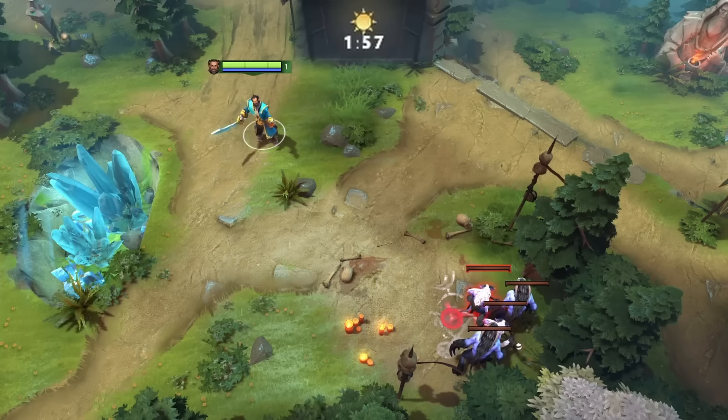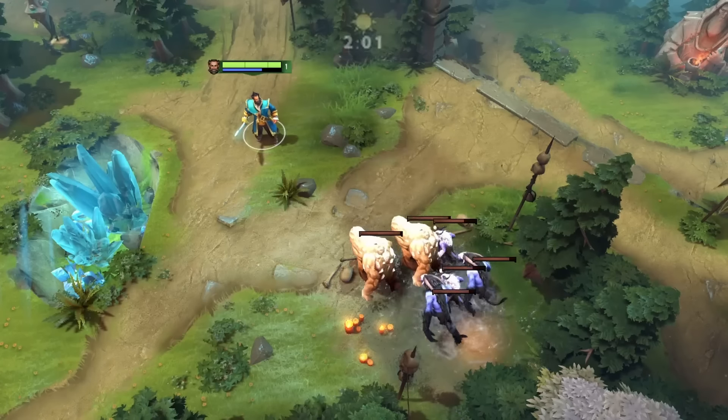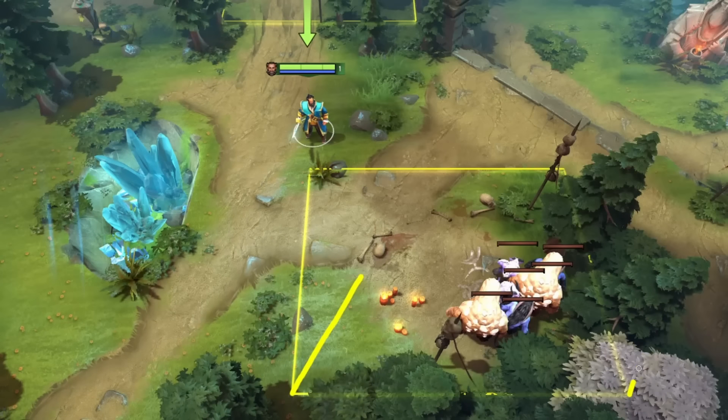Did you know, if you use Kunkka's torrent on a neutral camp at just the right time, you can actually stack the camp? This is because the spawn boxes for the neutral camps are more than just the flat rectangle you see when holding alt. They have 3 dimensions.